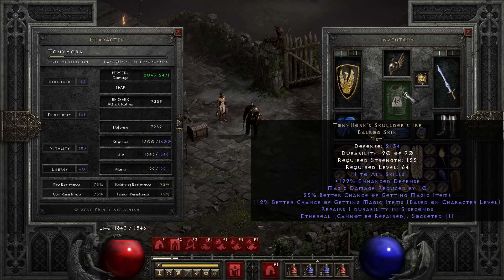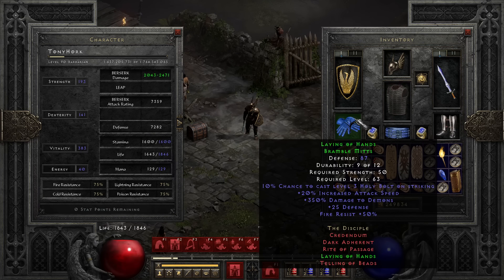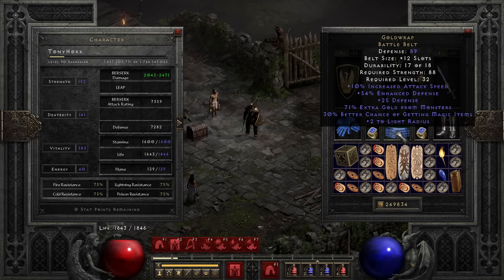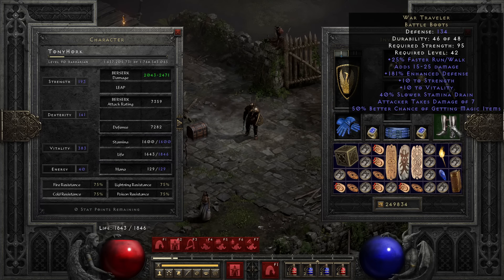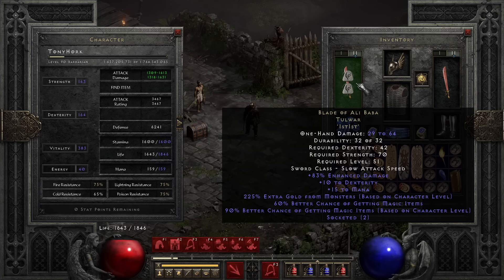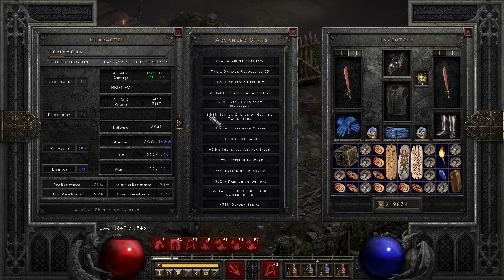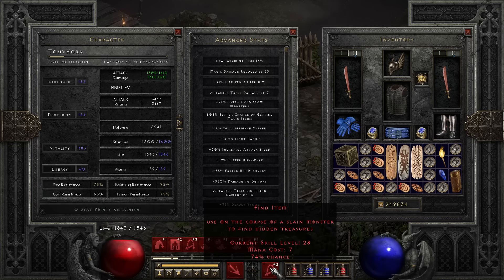Storm Shield with a Jem for Cannot Be Frozen. I'm wearing Skullders. You could use Enigma if you want — I just wanted to wear an ethereal almost max defense Skullders, which I even upgraded once. Gloves: Laying of Hands for the fire resist mainly and for the damage to demons. A Dwarf Star for the fire absorb mainly and more gold find. Goldwrap for attack speed, magic find, and gold find. The BK Ring for plus skills and some life. War Travelers. And two Blades of Ali Baba with two Ists each to have around 600 magic find when I use Find Item on a dead monster.